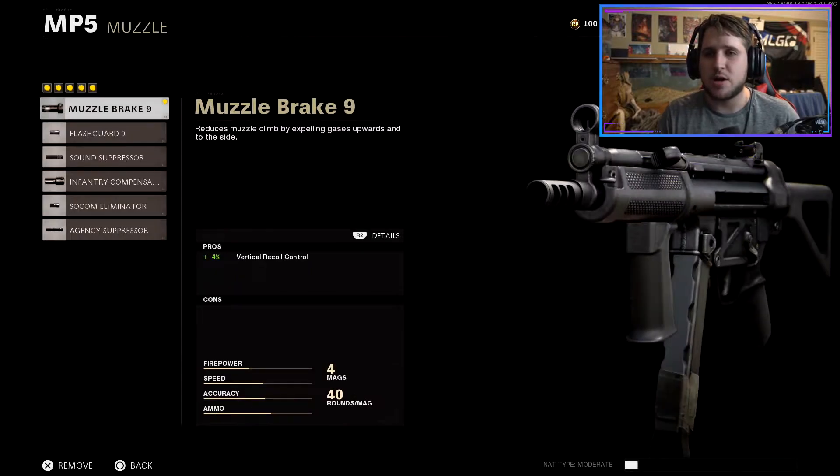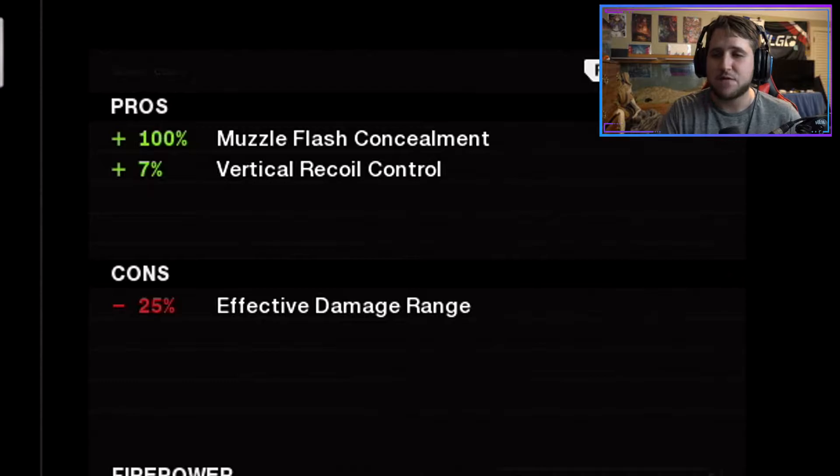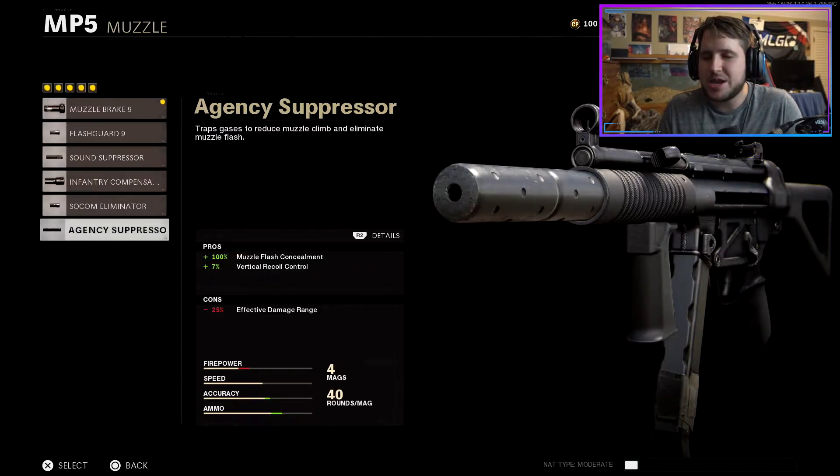I know a lot of y'all probably don't need any explanation or me showing you how good this gun is, just because it's that good — everybody knows. First, for my muzzle I run the Muzzle Brake 9. This helps ever so slightly with that vertical recoil control. I see a ton of people run the Agency Suppressor — I ran this and the muzzle brake — the Agency Suppressor is not bad at all, I'd highly recommend it for SnD or free for all. But there are a lot of long range maps and it's a negative 25 for your effective damage range, so in my opinion it's just not worth it.